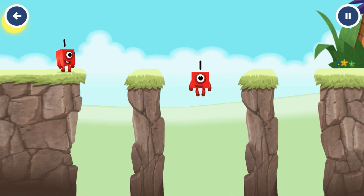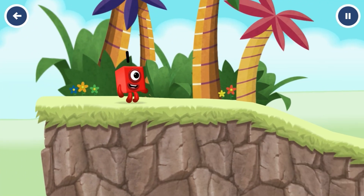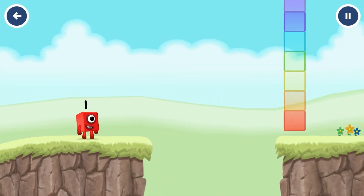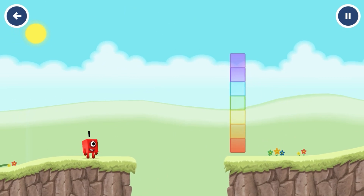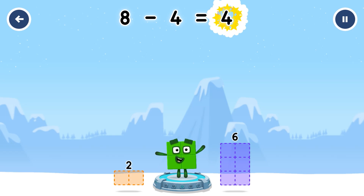Nine minus seven minus one equals one! Oh! Tap now. Take number blocks away from eight to leave four. Drag an outline onto the middle to take number blocks away until you have just the correct amount. Eight minus four equals four!